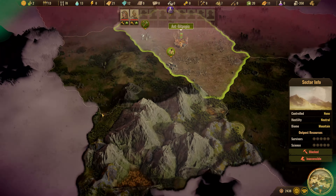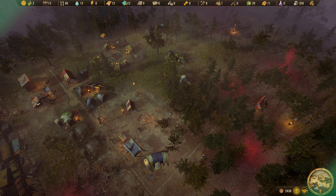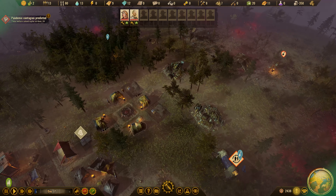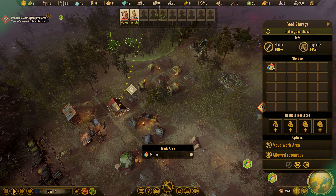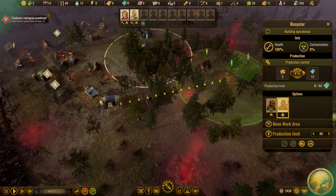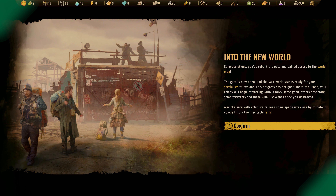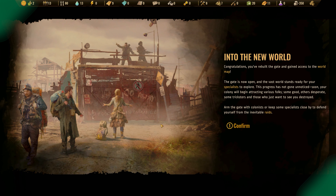Those neighboring areas will hopefully have what I need. I'll split them between the two. Congratulations! You've rebuilt the gate and gained access to the world map. The gate is now open and the vast world stands ready for your specialists to explore. This progress has not gone unnoticed — soon your colony will begin attracting various folks: some good, others desperate, some tricksters, and those who just want to see you destroyed.